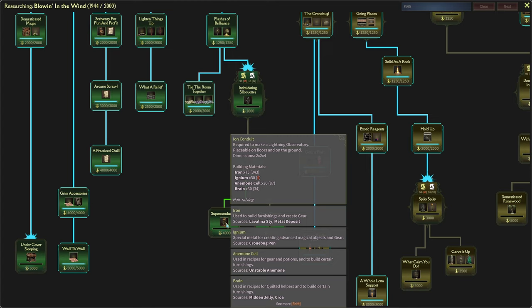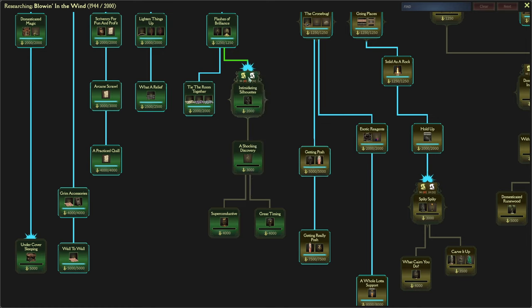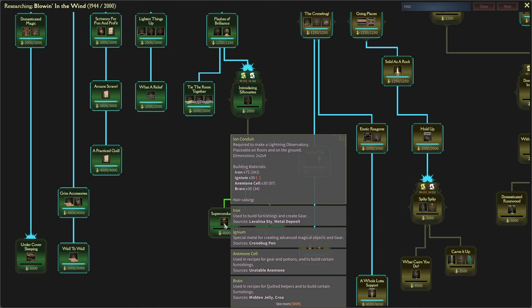However, there are two things stopping us. Number one, we haven't got the Arcane Scrolls — we currently have 65 and we need 96, so not too far off. But also, to build an Ion Conduit, we need some iron. Got loads of that.